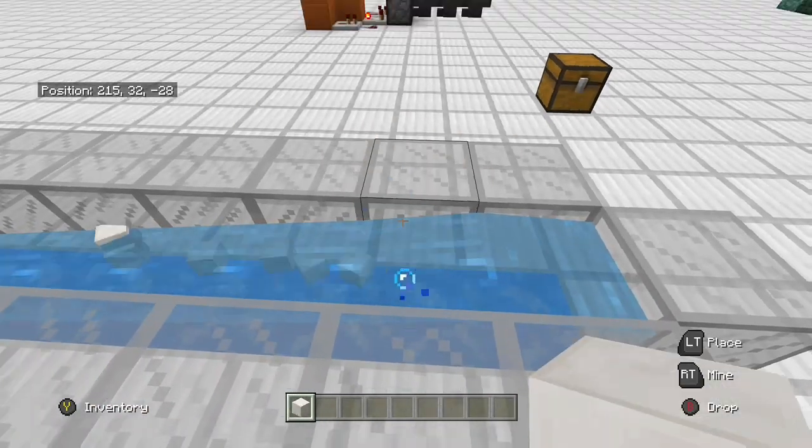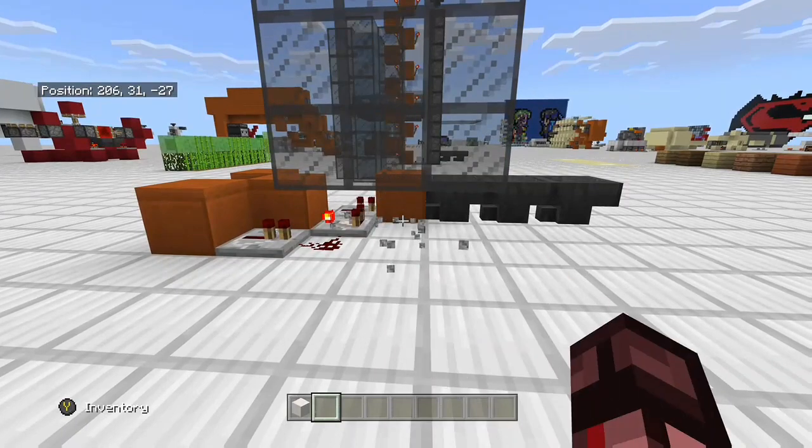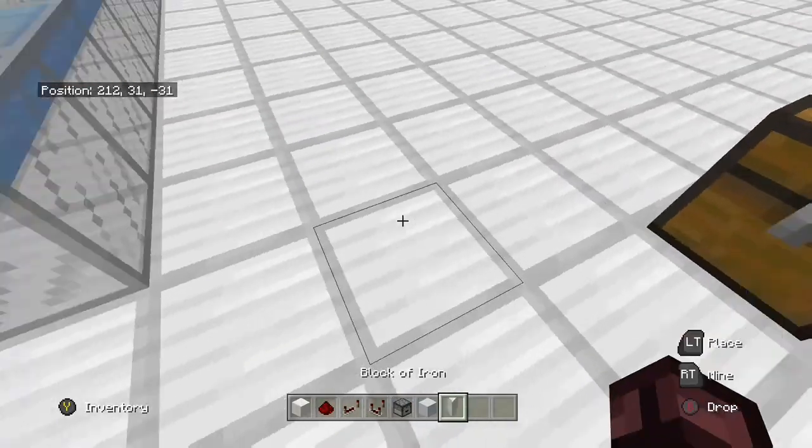You can sit here and chuck items in, but that's a little bit of a pain. So I think we're going to make this circuit right here. To do so you need three bits of redstone, two repeaters, one comparator, one dropper, and a few blocks to put redstone on.